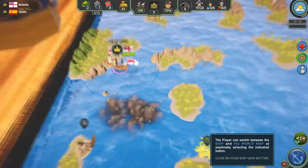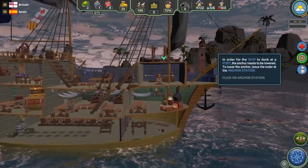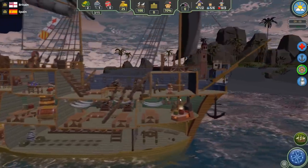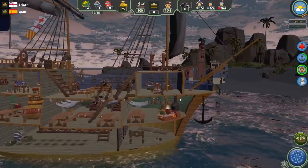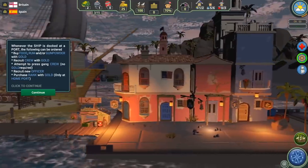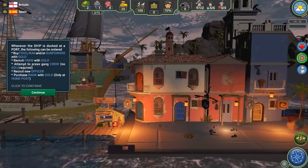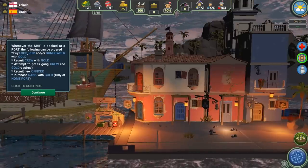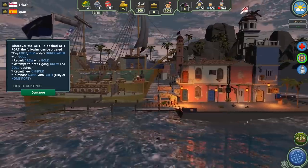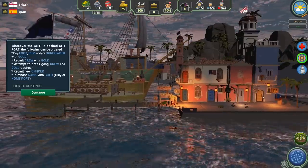We've reached our home port. Anytime you enter port, you need to lower the capstan — just click on the little capstan icon and your crew automatically starts doing it. Once we're at port, we can do things like raise new crew members, buy new rations, recruit new officers, and purchase rank with gold. At our home port, we can purchase rank to level up toward becoming a Fleet Admiral.